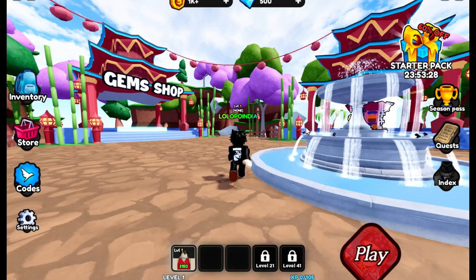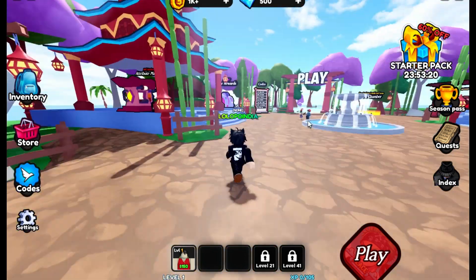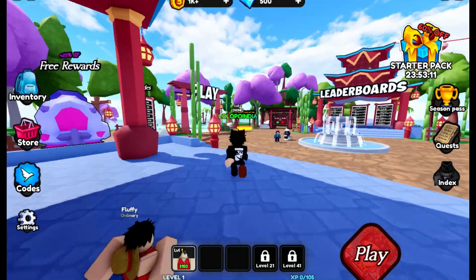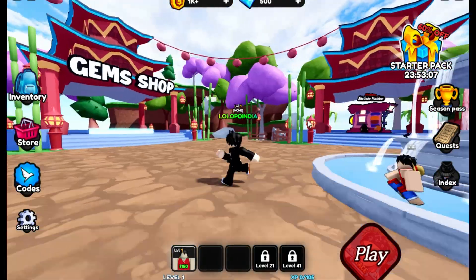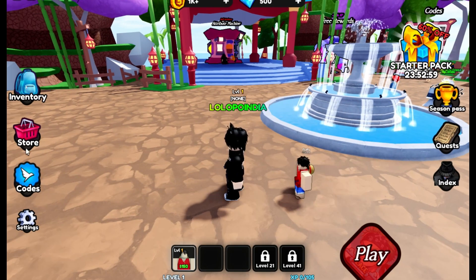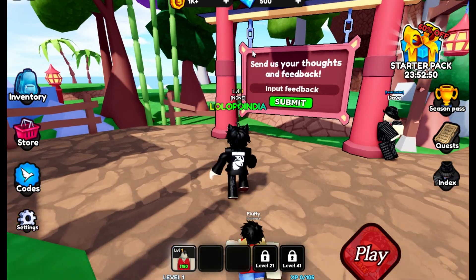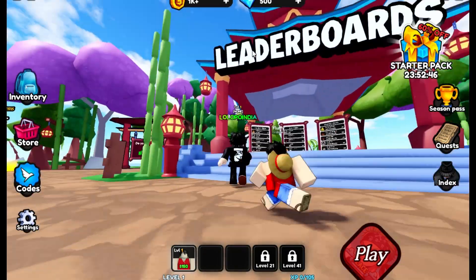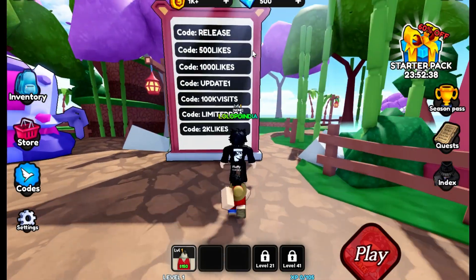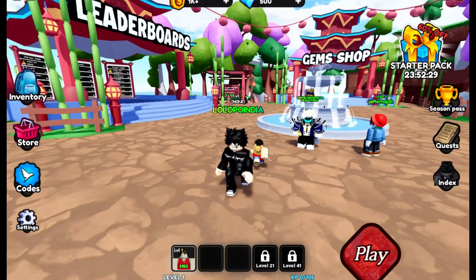With all these drop boosts, I need to find somewhere to summon. There's a gems shop where we can purchase gems. There's also gold and gems attribute machines. I'm looking for where I can summon heroes. I see the store, inventory, and the code board. I need some units to play.